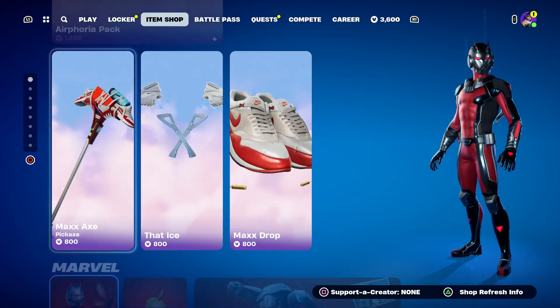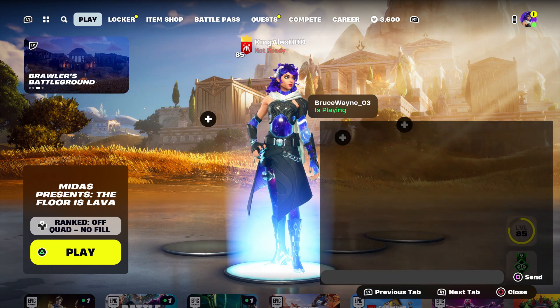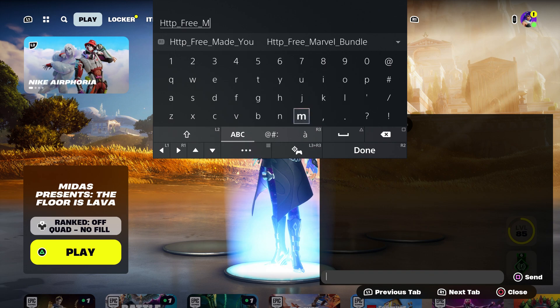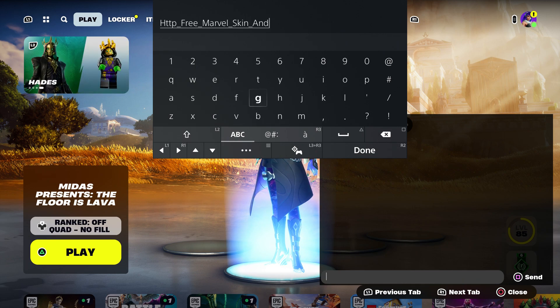I know some people are super excited to get those skins and the emotes. What I want you guys to do is come over here and enter this code, which is going to be: http on-score-free on-score-marvel, on-score-skin, on-score-and-pickaxe, on-score-pickaxe.